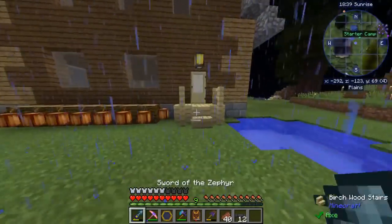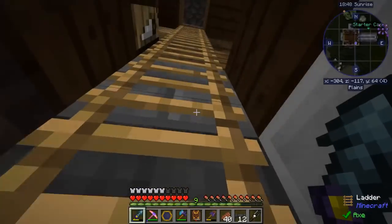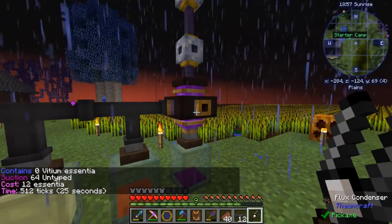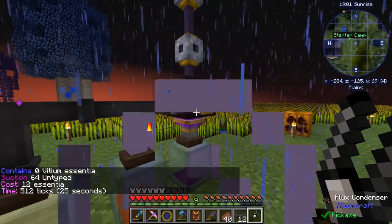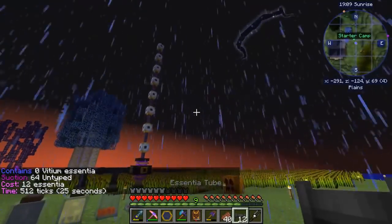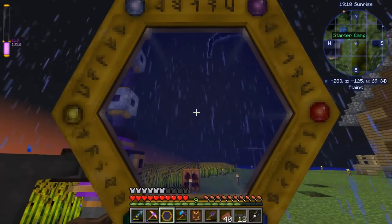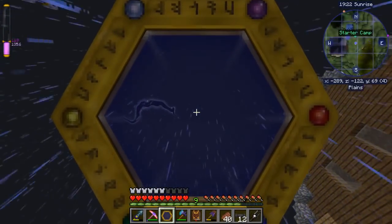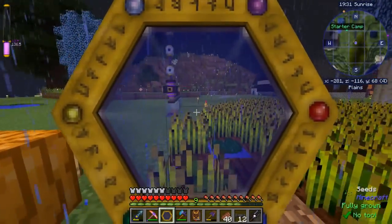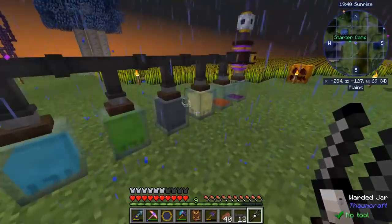11.9 still — it's not really going down, but it's going into the thing. Our essentia resonator — it costs 12 essentia, 512 ticks, that's 25 seconds. So every 25 seconds I'll get one. I don't want to break these because I don't want to release any essentia or flux back into the atmosphere. That's going up to 135.2, but still we're at 11.9 flux. It seems as though we have a good way to deal with this now, which is really good.